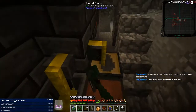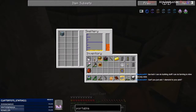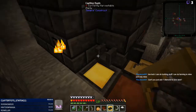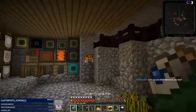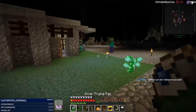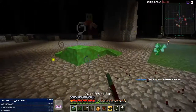Alright, so that was ten ingots — nine and one. Put that in there for now. It's got Iguana Tinker Tweaks which actually prevents it from teching up or leveling up your pick, but it's also what lets you actually level your tools up. Come on, melt. I've got a zombie banging at my door again. Get out of the ground — quit swimming through the cobblestone. Come at me. There you go.